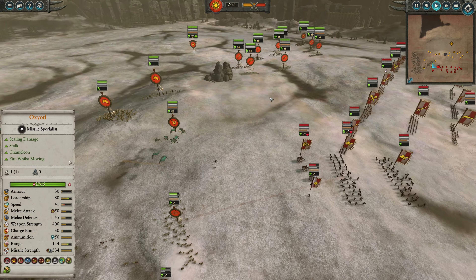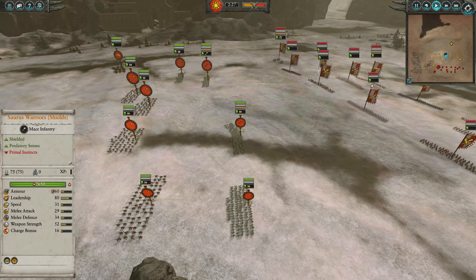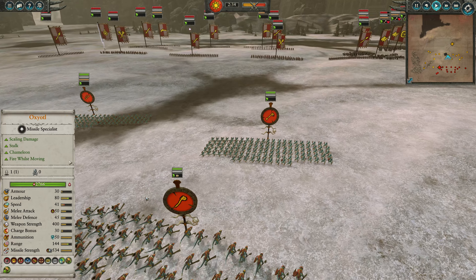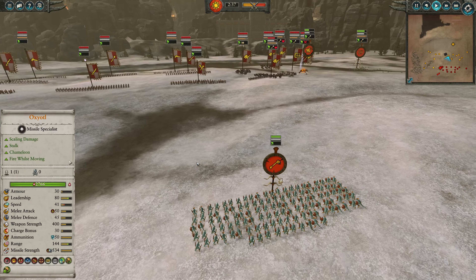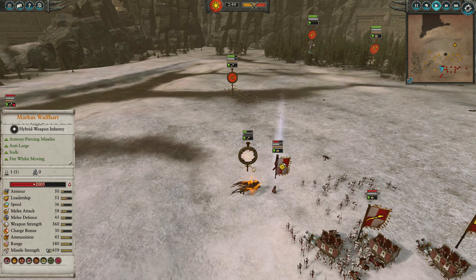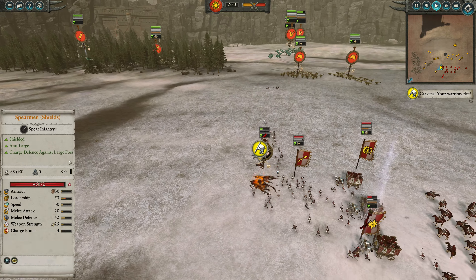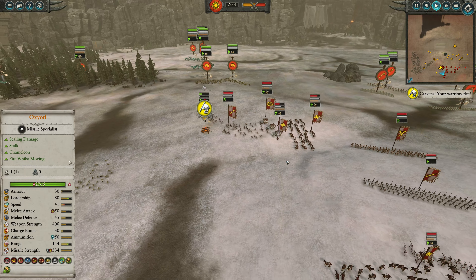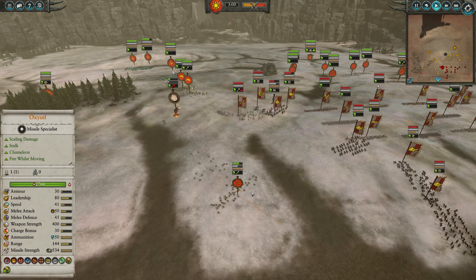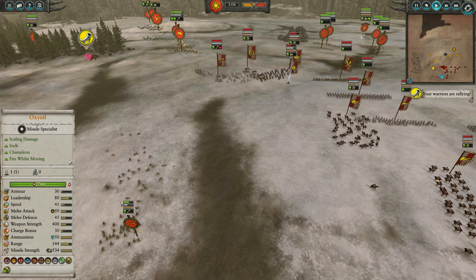Oxyotl is hanging well back out of range and out of sight right now. Flagellants will trade decently into saurus - they'll get pounded by that high weapon strength but should get some good damage in, and obviously they won't run away. The manticore gets a cheeky little charge in and there's no healing for the Empire, so all this damage on Marcus is basically free. Even after the net and all the shooting, this thing is still most likely just going to die to its timer. Some really nice initial free damage on Marcus. He is now shooting into these chameleon skinks, and his missiles do enough damage to finish models despite their missile resistance.